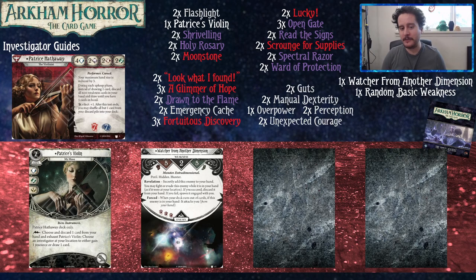Her weakness, the Watcher from Another Dimension, is really unique. It goes into her hand secretly, but players will find out pretty soon just by the nature of wheeling every turn. You may fight or evade the Watcher if it's in your hand — if you succeed, you discard it; if you fail, you spawn it engaged with you, which another player can help with. When your deck runs out and the Watcher is still in your hand, it attacks you for three physical damage. You want to deal with the Watcher before your deck runs out, ideally using Lucky or other cards to get confident enough to discard it. Then aim to draw the Elder Sign token so you can shuffle every card except the Watcher back into your deck.